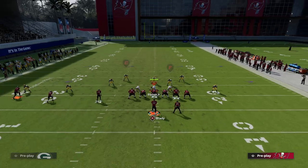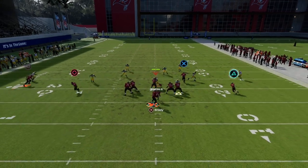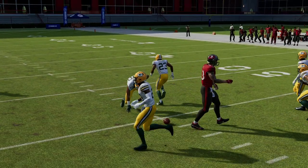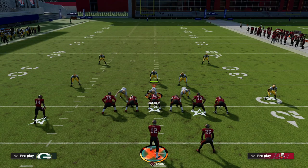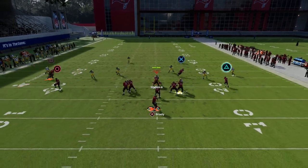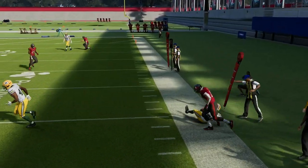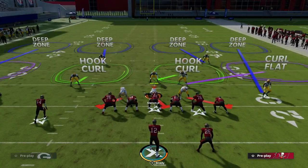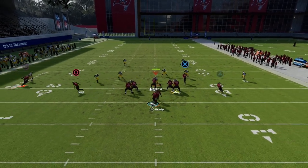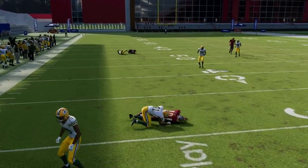If they bring safeties down in the box, the S post still has a small window where you can cut that route off effectively. The ultimate check-down on this play is the wheel route, which pulls underneath zones and allows the motion slant to be a real threat. If they adjust curl flats — the number one underneath zone coverage this year — the curl flat will go out and you'll be able to hit your slant over the middle of the field. You can also drag him for another option.